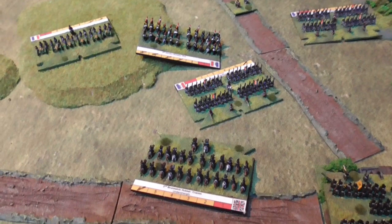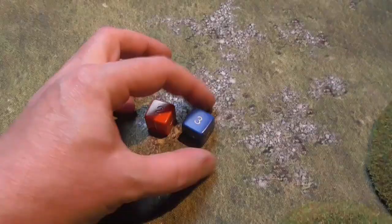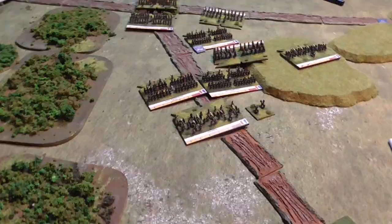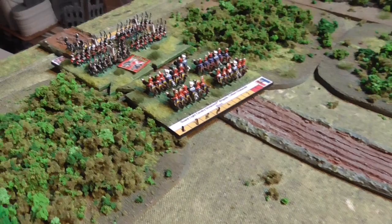The French have rolled five for their momentum. They push forward more infantry and have prepared a unit against the inevitable Brunswick cavalry attack. Campy's Brigade pushes into Quatre Bras again, and the Guard Lancers attack into the next Allied unit to try to drive them off the table as well. These are not great momentum rolls for the French but let's see what they can do.